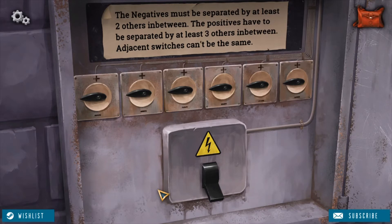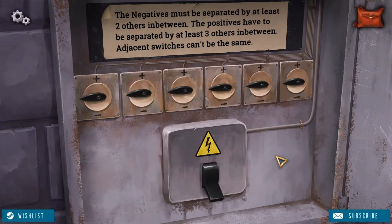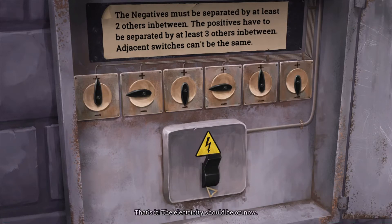Wait, what? I don't understand this. No, it is not right — the negatives must be separated by at least two others in between. That does seem right. The positives have to be separated by at least three others in between. That worked! Oh my god. Alright, so you got three in between.